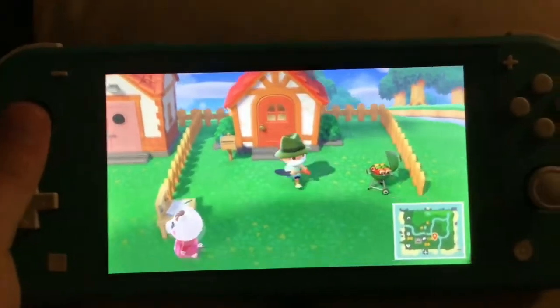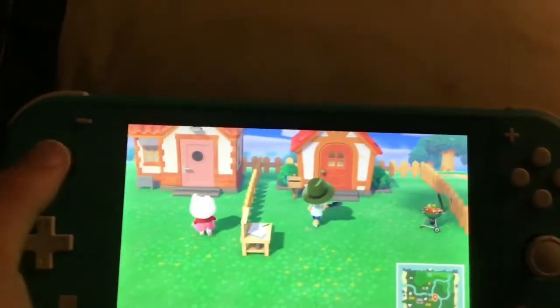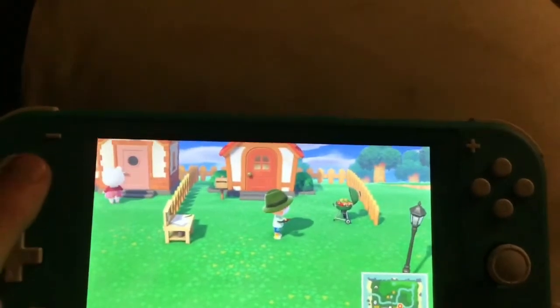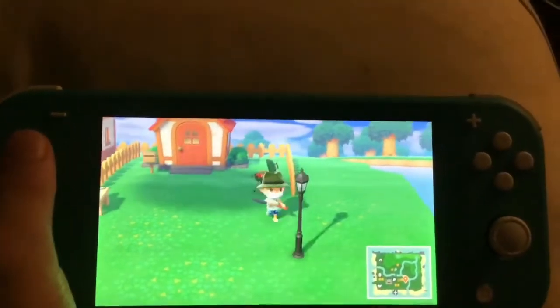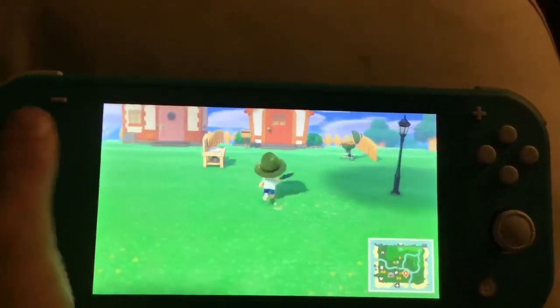It's already starting to load. As you can see, you can see my house right here, guys. We're here now in the game of Animal Crossing New Horizons. But this is going to be a little mini-episode, mini-vlog. So I put the street lamp here, because I'm going to have like a trail and stuff.